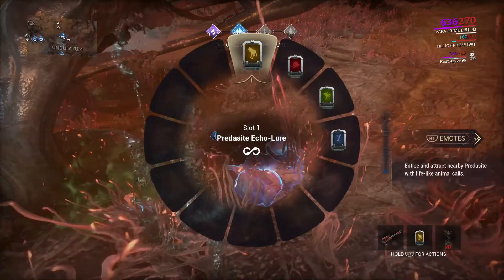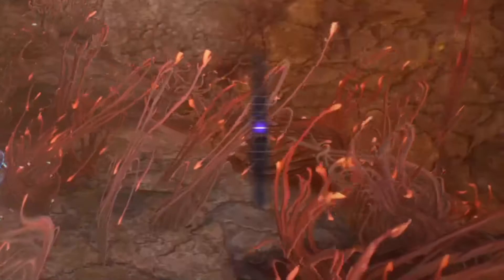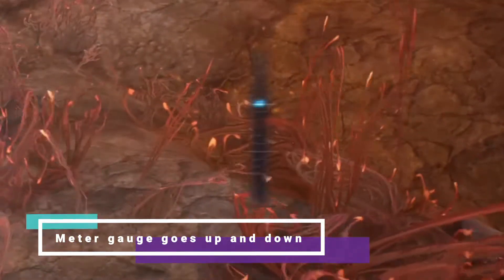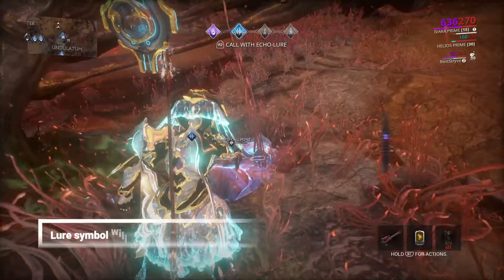In my case, press R2. A meter will show up on the right side of the screen. Play around with your meter by making your gauge go up and down while repeatedly pressing R2. Eventually, the game will alert you that a Medjay predocyte has appeared.